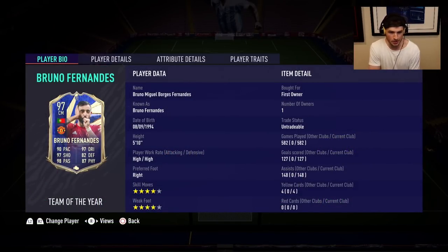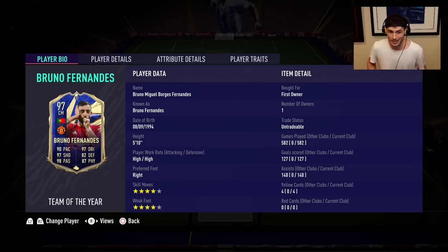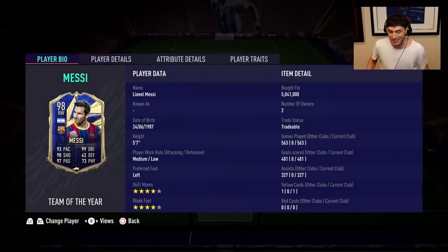My most capped player on FIFA 21 was Bruno Fernandes' Team of the Year — high-high, four-four star. What a card. 90 pace, 97 dribbling, and his long shots were incredible with amazing animations. No red cards. 99 ball control, 98 reactions, 97 dribbling, 98 composure. You could flex him as a DM, attacking mid, or center mid — he could do it all. Flare, outside foot, long shot taker, playmaker — all the traits. We had 582 games on him. I packed him during Team of the Year from a gold upgrade — the best pull of that terrible pack weight year.